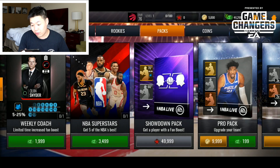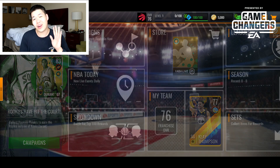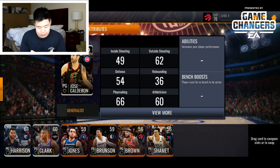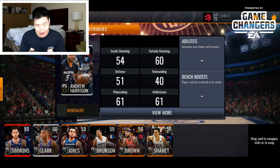Hit the update team — we get a 70 overall lineup going to a 75 overall lineup. So spending about $50 got us a pretty decent lineup. I could buy an NBA All-Star lineup but I won't — I want to wait for promos to come out. I'll put Curry in instead of Ben Simmons since I'm going to sell Simmons on the auction house.